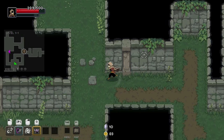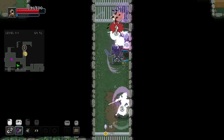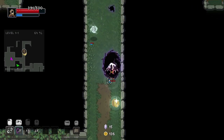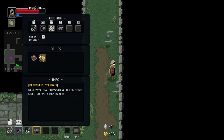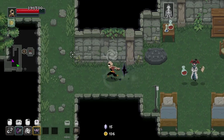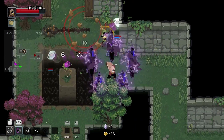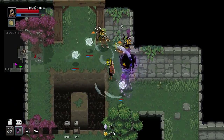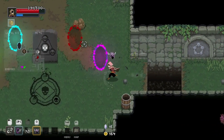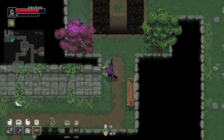That plus a crit-heavy build could be really neat. We also have what looks like symbols here — destroys all projectiles in the area when hit by a projectile. I don't know, seems nice enough but not like a game changer at all. Actually, maybe on bosses I see that becoming really handy — it depends entirely on how big the area is.